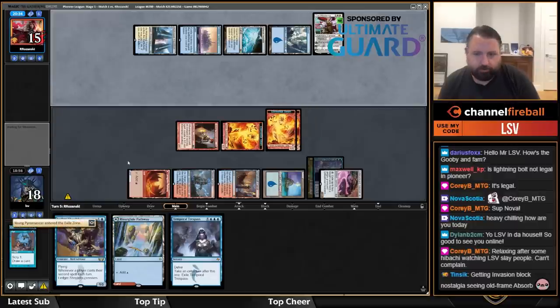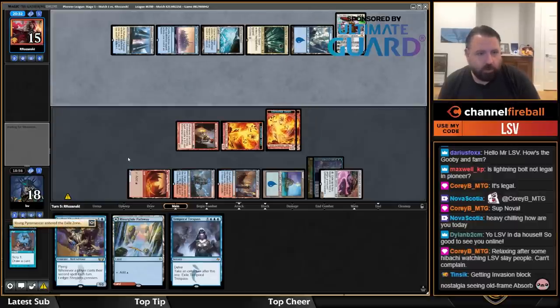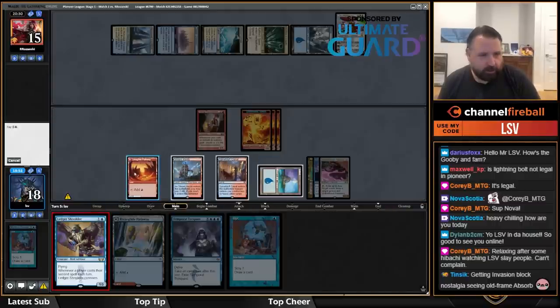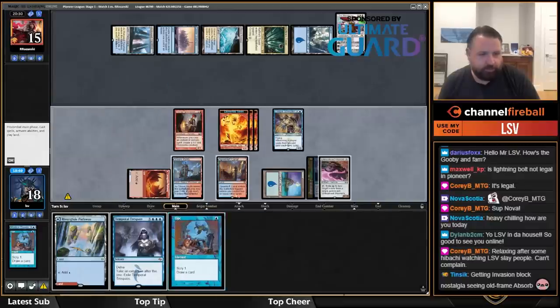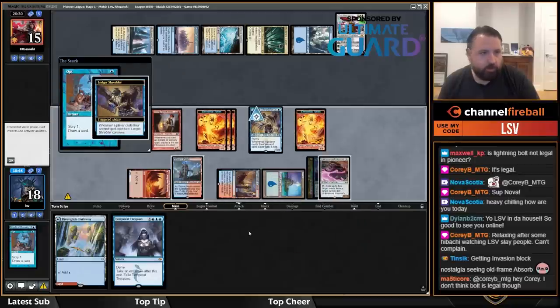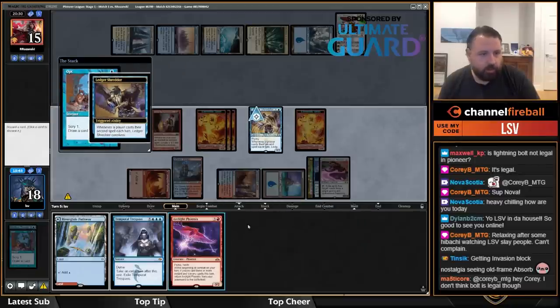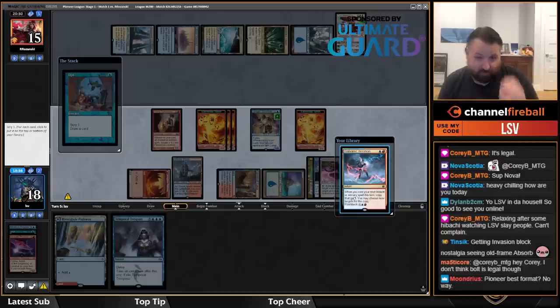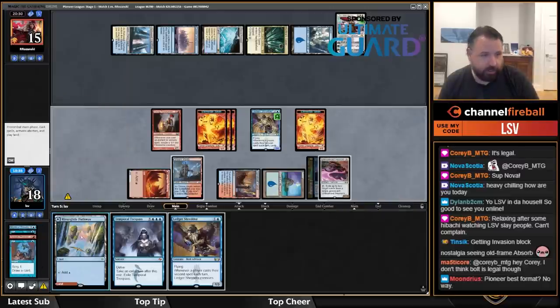Oh, they have Wandering Emperor — that's not going to do it. Old-frame Absorb from Invasion looks so good. I'm inclined to play Ledger Shredder now; if they had Supreme Verdict they would have cast it last turn. I'll discard a Phoenix.